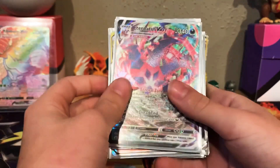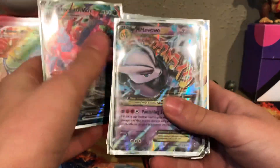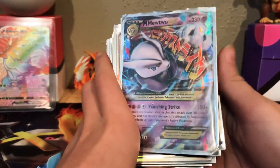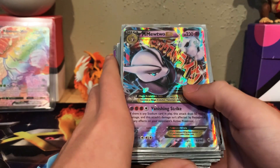Recently, about a month ago, it turned into its VMAX box and as you can see it's a promo. This is also a really cool card — a Mega Mewtwo EX. This is also one of the cards you don't see anymore because they don't come out with EXs and Megas anymore.